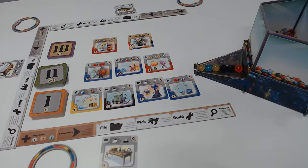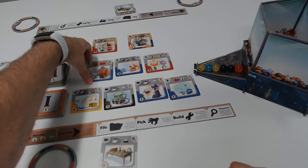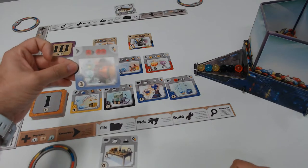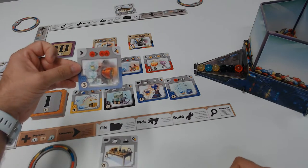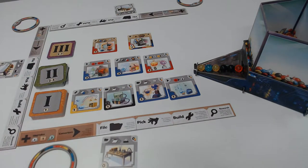And then converters. Converters are found throughout the game. Here's one converter — if we were to acquire this and build it, this will basically say that we can convert one red heat into two. So having one red marble lets it act as having two red marbles for whatever you're building on that turn.